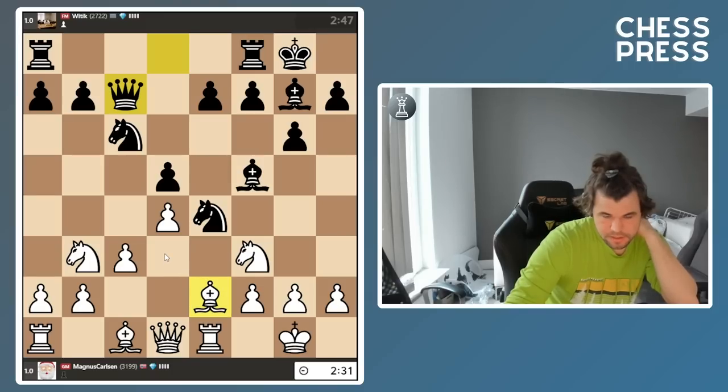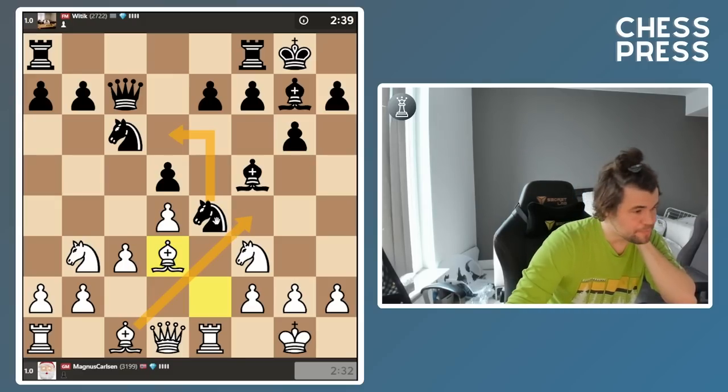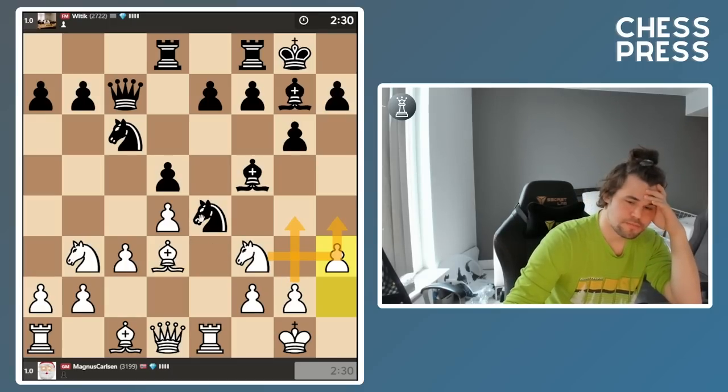Yeah, I'll go bishop d3 now. Knight d6, then I go bishop f4 — get nice development. Maybe h3, hinting at g4 or knight h4. The question is how long my opponent can keep this waiting game going until he goes e5.